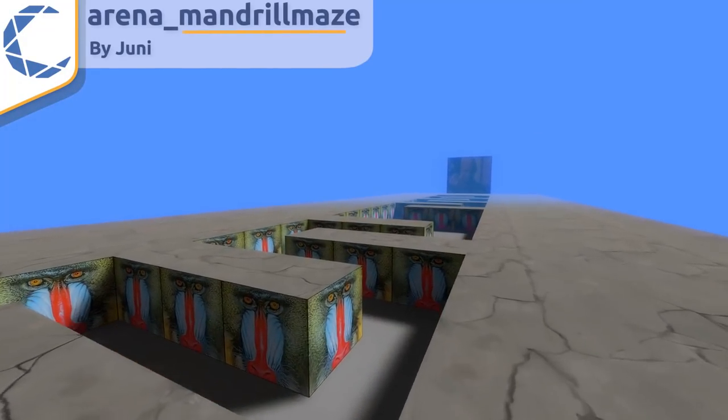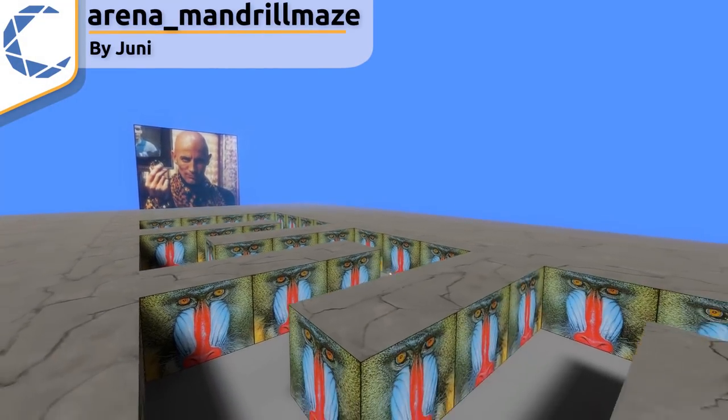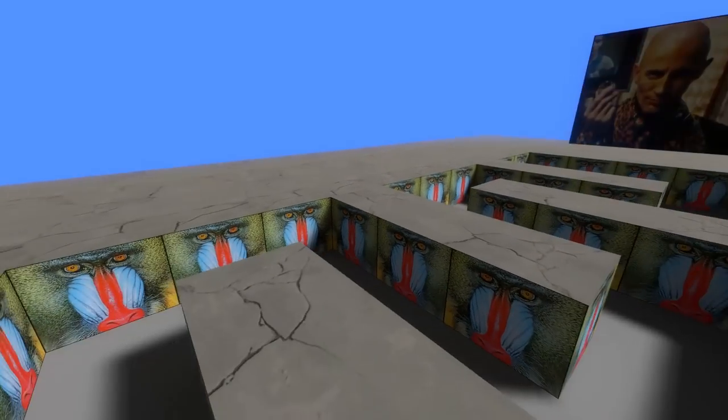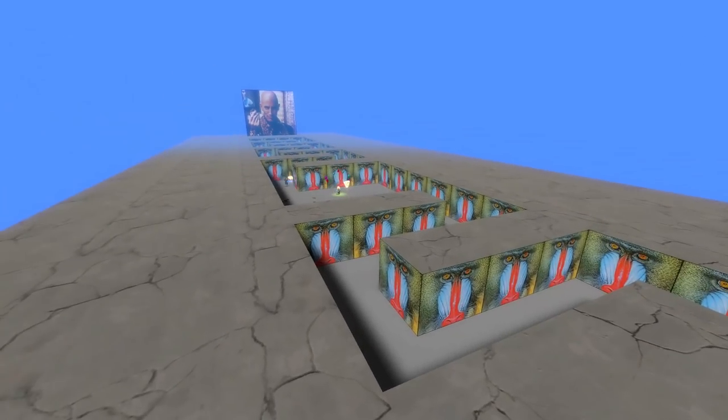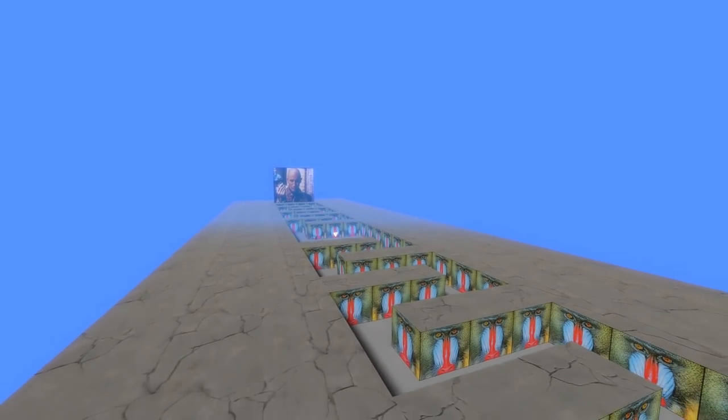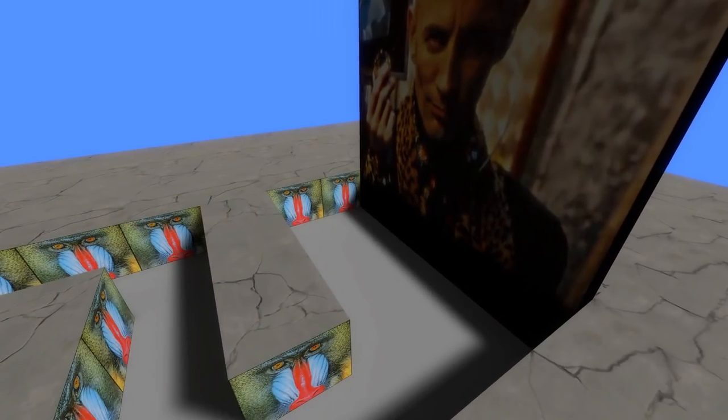Next up is Arena Mandrill Maze, which is a bit more maze-like. While it's still not a true maze, it's more accurate to the source material. On each side of this map is a picture of some guy — I can't remember where he's from. Looks like he's from some kind of movie or something.